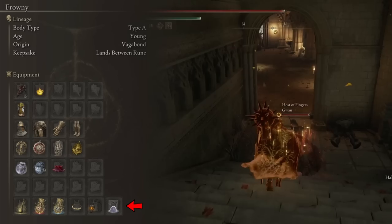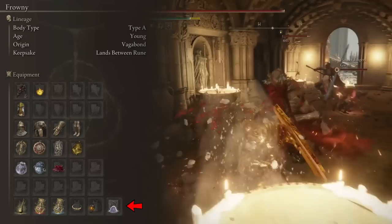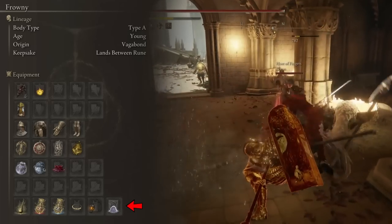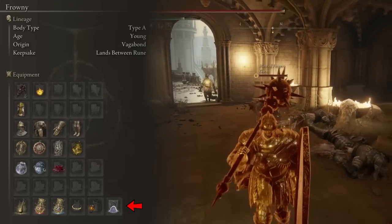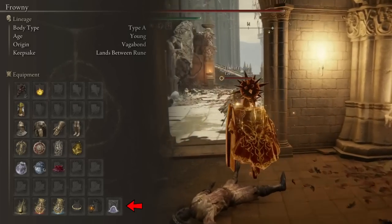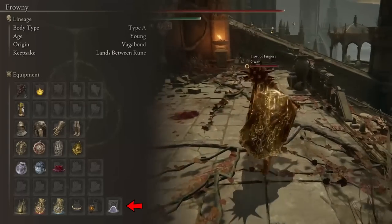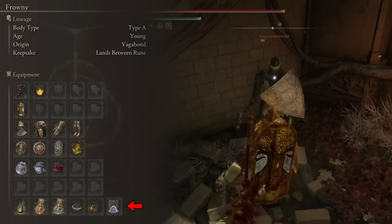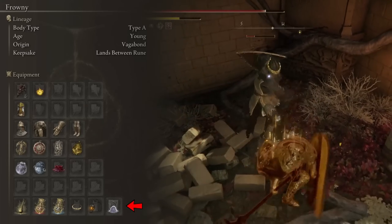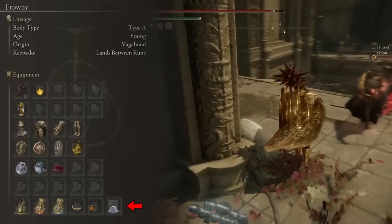Remember Prayerful Strike? The Mimic also has access to it — it can attack and heal itself for 30% of maximum HP. Even better, since Prayerful Strike also heals nearby allies, you can heal the Mimic and the Mimic can heal you. This creates a synergy of two monsters that continuously heal each other while simultaneously dealing damage. The best strategy is to fight side by side with your summon to take advantage of as many heals as possible. No enemy can stand up to this, and very few bosses have the damage output to endanger you.